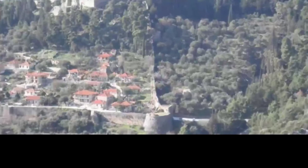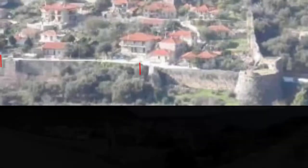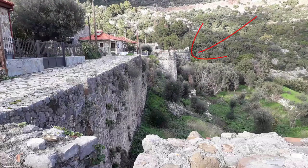The medieval wall is preserved to its maximum height of 15 meters, as is visible from the foundation level up to the crenellation, and it is reinforced with strong rectangular bastions. A lower bulwark bearing gun loopholes in its higher part extends outside and parallel to the east wall.